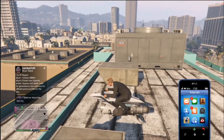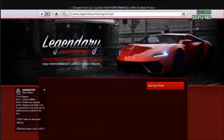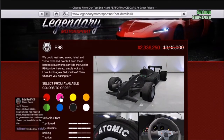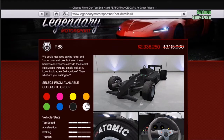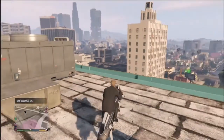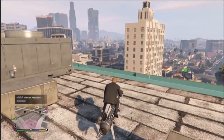Let's head over to Legendary Motorsport. As you can see, the Ocelot R88 is on sale. It's not the biggest discount, but it's a good $800k off, which is actually a good amount, though it's still very pricey. If you're a new player, this car is not worth it, but if you're an endgame player I would definitely recommend it. That's basically it for vehicle discounts.